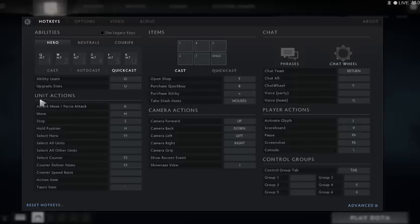For unit actions, I didn't change anything except the taunt item key. Let's say you have Tidehunter and bought the item that makes a swimming move — you need to set a hotkey before you can use it. Use any key for it. The important thing is moving on to items.